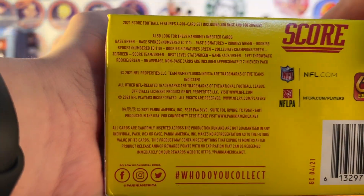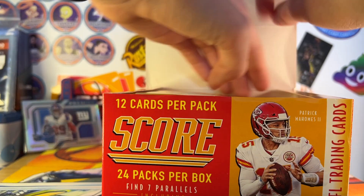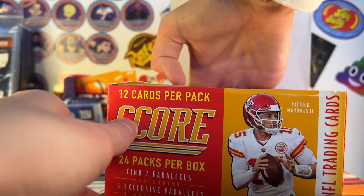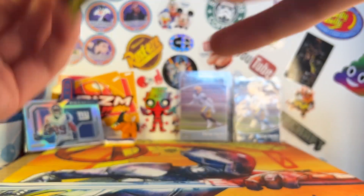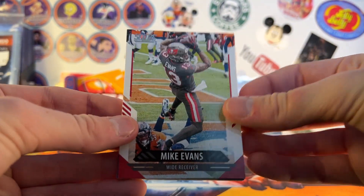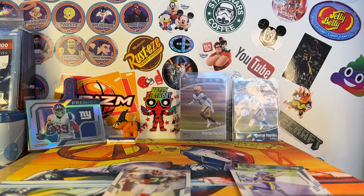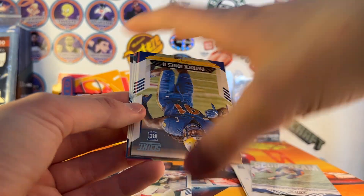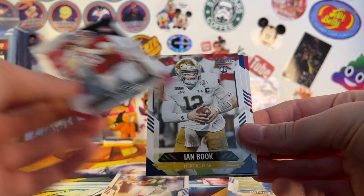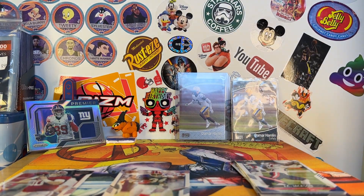I forgot what the base card design looks like for Score. First pack: Mike Evans, Evan Ingram, Thurman Thomas — nice PC card — Thielen, Joe Schobert, 3D of the Steelers, Drew Lock. We got rookies: Patrick Jones II, a Mac Jones rookie — nice — Ian Book, JC Jackson, and Christian Kirk. Not a bad first pack — we got a PC card and a nice quarterback rookie. Hoping for a jersey card out of this box.